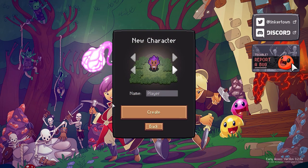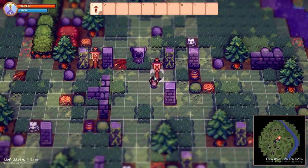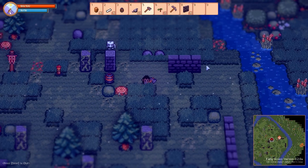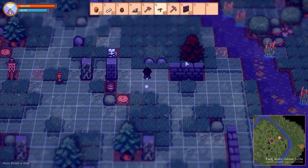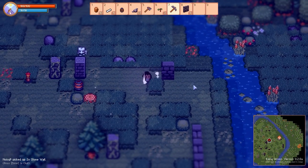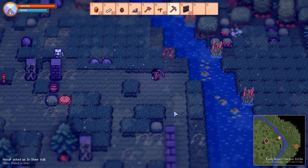Tinkertown pretty much creates a world and leaves you to your own devices. The sandbox systems could have used a better tutorial, but there are many consequences for death at this time. In the early parts of the game, your only real goal is to gather materials and build a base. The systems are almost self-explanatory for those who have played games such as Minecraft, but they are even more straightforward than that.